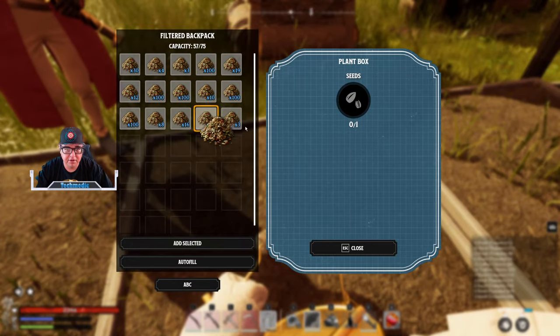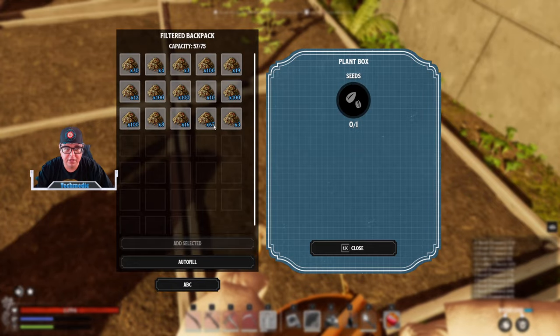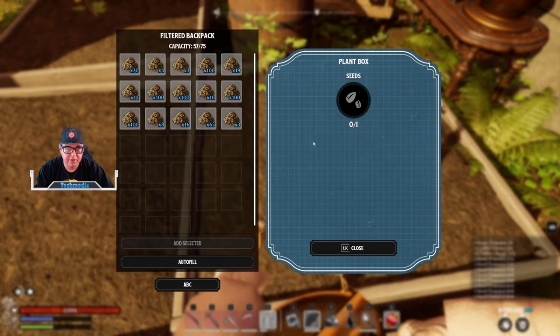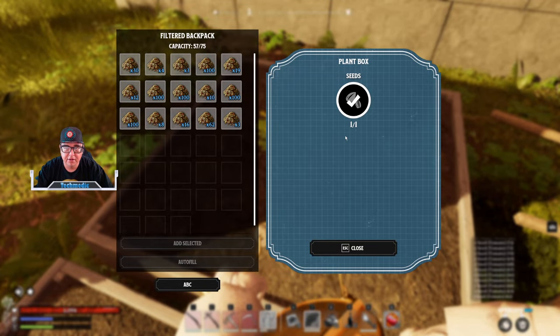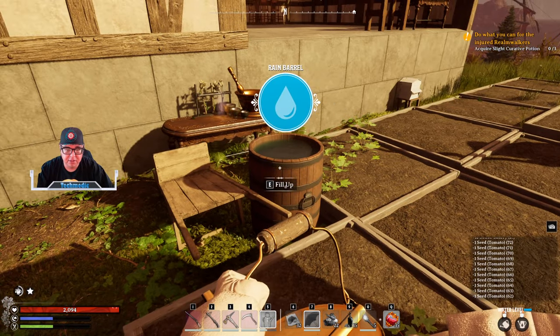You're going to be able to make good things like the bread recipe, which is a really nice buff to have. I think it increases your HP by around 500 or so, and it takes flax refined flour, wheat refined flour, and oat refined flour.